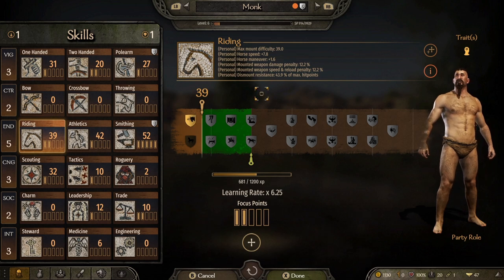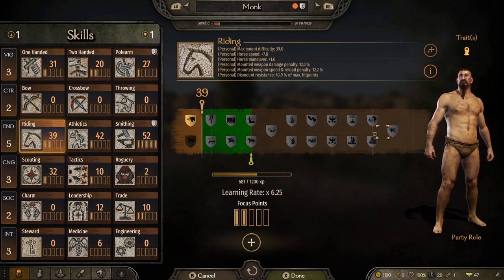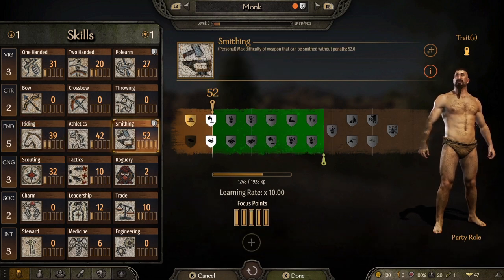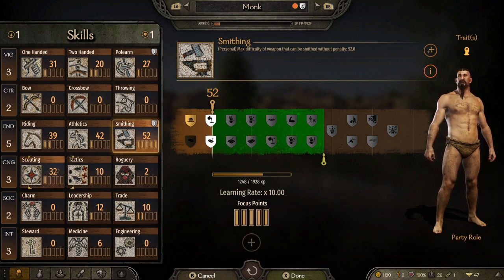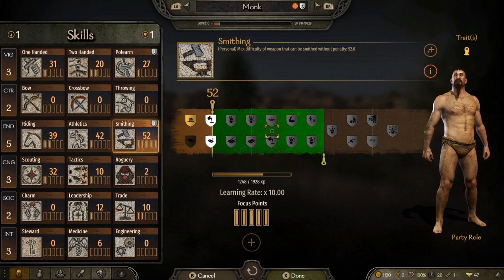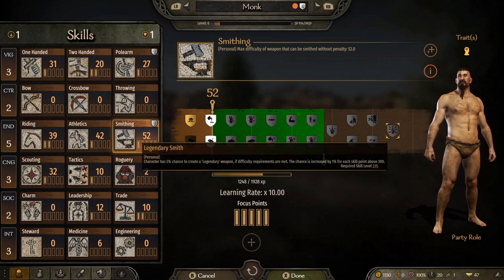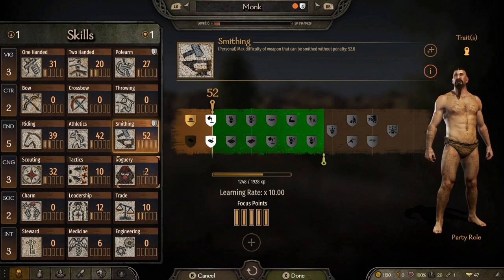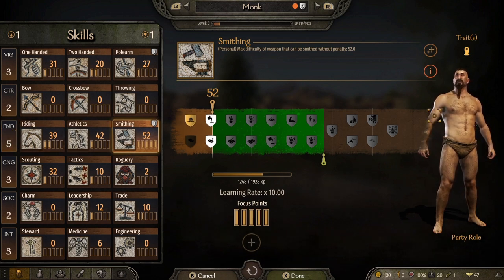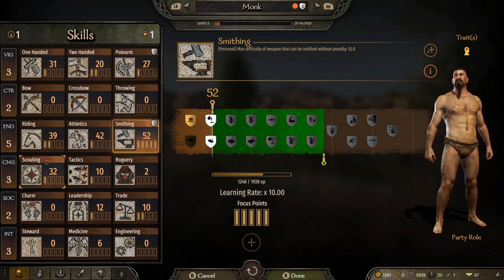Endurance is, in my opinion, the most important stat in the game. Under Endurance you have Riding and Athletics. Athletics matters for tournaments, sieging castles, and how fast you maneuver on the battlefield. Riding determines whether you can use the best horses in the game. And if you want to reach that legendary smith status — 275 to 300 points in smithing — you'll need not only five focus points but also eight points in Endurance.